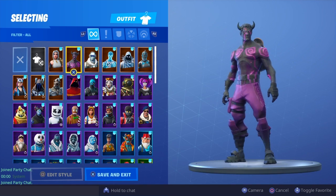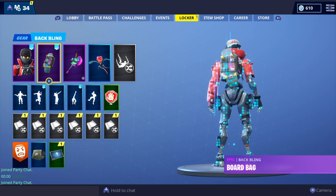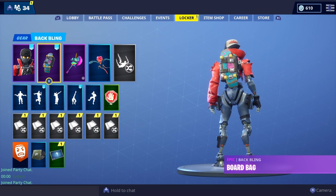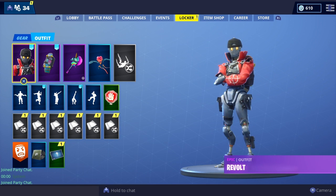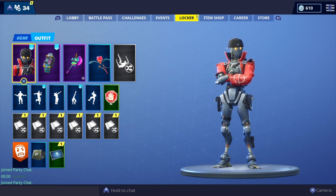Top row — we'll give it to Frozen Red Knight, decent combo. Actually, Frozen Love Ranger — I can't lie, Frozen Fallen, this is cold. The purple, yeah man, I like this. Let me know what you guys think in the comment section below. I hope you guys enjoyed the showcase — that was the Board Bag back bling on all of my skins. Make sure you guys stay tuned for my next video coming in about 30 minutes, the Revolt skin showcase with all of my back blings, where I'll be picking a top five combo for him as well. That's it for me, it's been your boy Furza, I am out — peace.